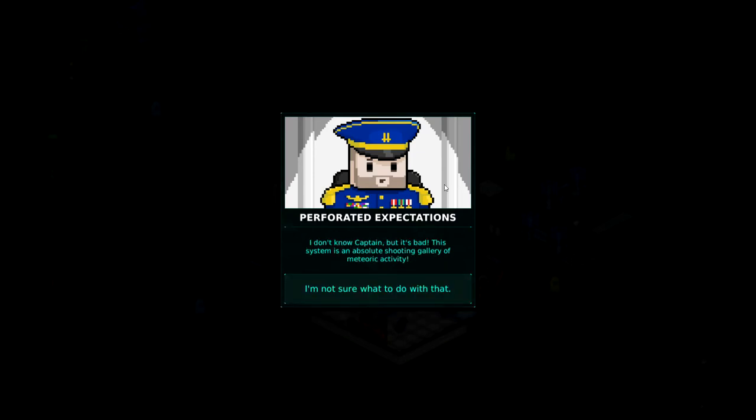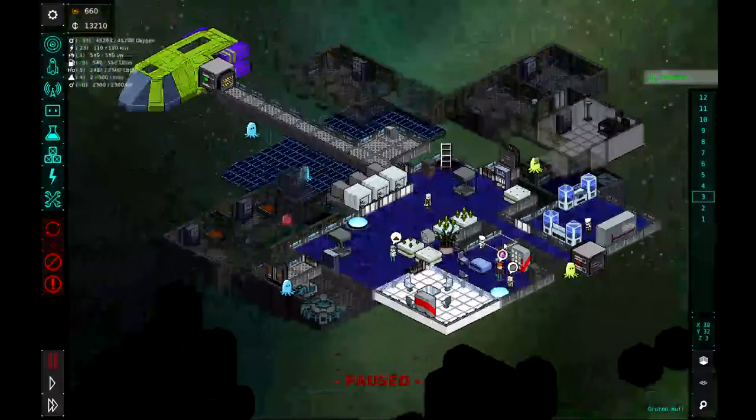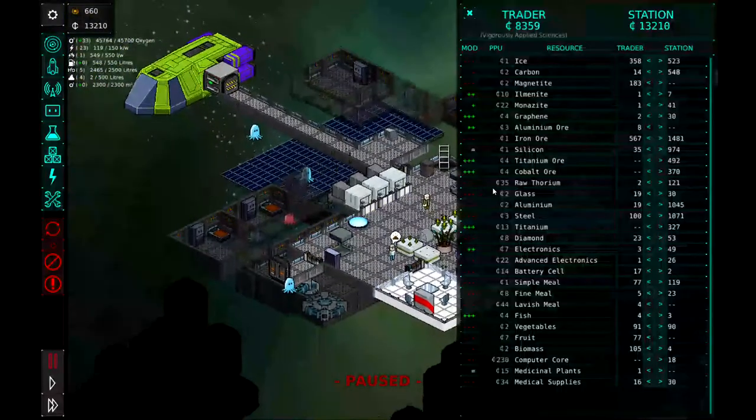Sir, the sensor sweep we've been running since we've landed in Irmos — we're coming across a large number of anomaly signatures of unnatural origin. We're picking up a dozen concurrent signals at a time. Could it be our ancestors? I don't know, Captain, but it's bad. This system is absolutely a shooting gallery of meteoric activity. I'm not sure what to do with that. Nor I, Captain. Keep me appraised if anything develops. Of course, sir. So it sounds like we're in a bit of a pickle.